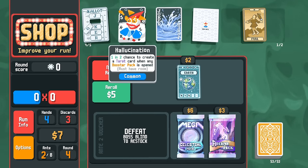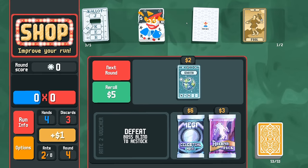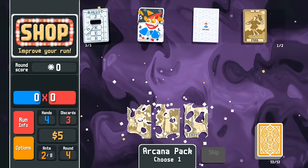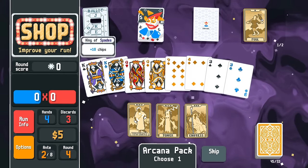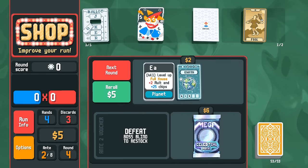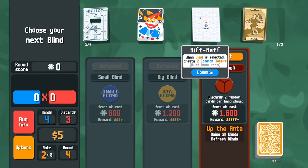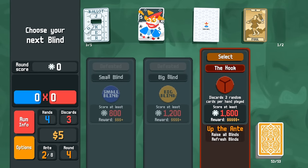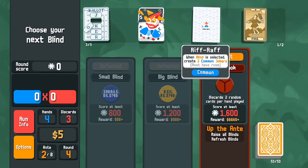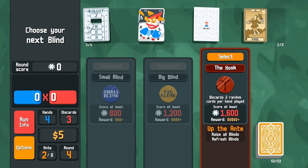I like Hallucination and Hanging Chad, but I'm going to gamble with Riffraff. The Empress gives three dollars — we'll use it to activate the multis on the kings. Riffraff gives us two common jokers every single time we select a blind, so we get two free jokers here. You can consider Riffraff a little bit of an income generator — you could get like four extra bucks a round; it's quite good in my opinion.